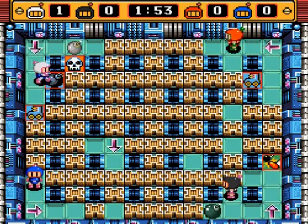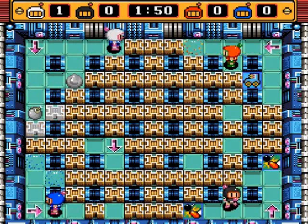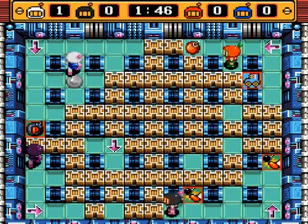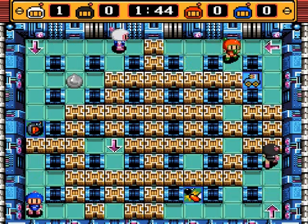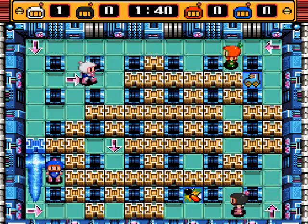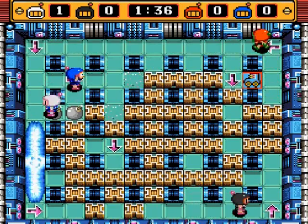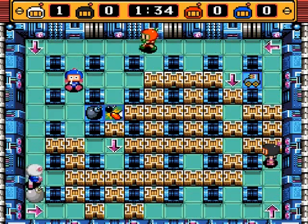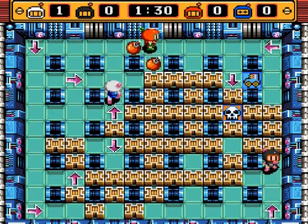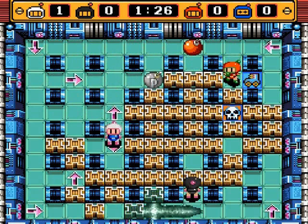Anyway, this is a pretty basic stage overall except for those arrow panels, so you can play this one just as you did with Stage 1 unless you want to try and trick your opponents using those arrow panels. They aren't even like conveyor belts — they literally only affect bombs when they're being kicked over the arrow panels.